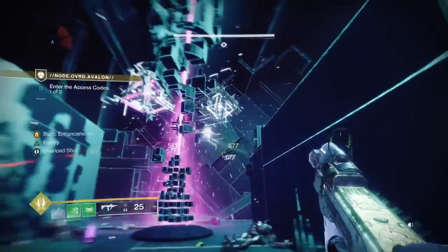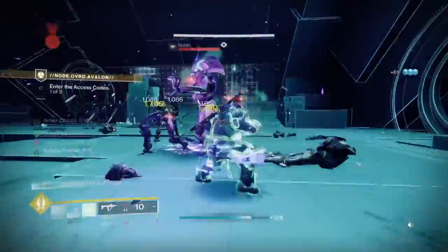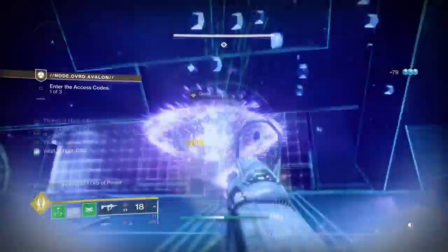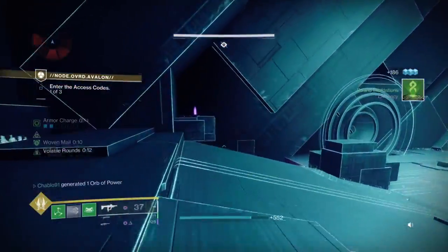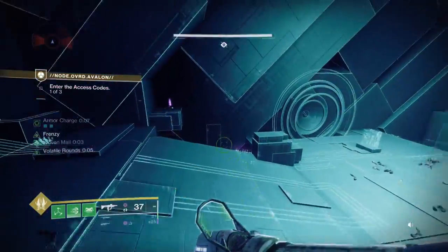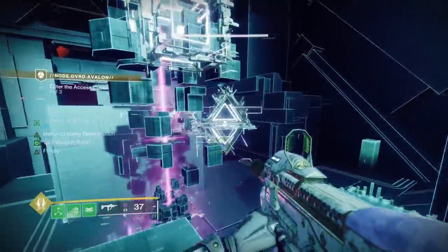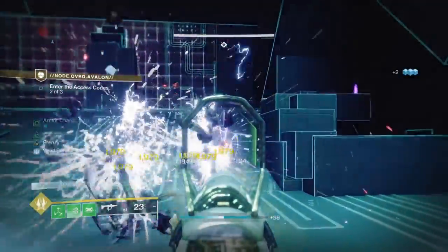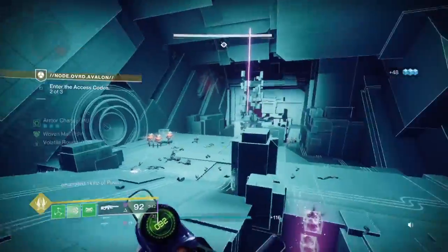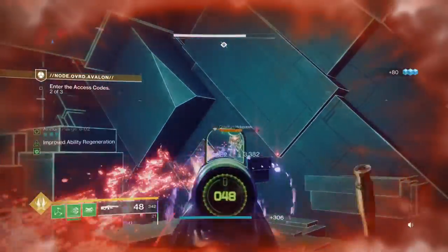On legend solo, Devour is probably better, but on normal you can experiment. The strand super is insane - especially for Titan. The Hunter one with Silkstrike is fantastic, the Warlock one is also really good. People say the Warlock isn't great but it is - think of it like what Nova Bomb is to Nova Warp. Strand Warlock with the shackle grenade is definitely a good build. Heart of Inmost Light is still really good on strand.